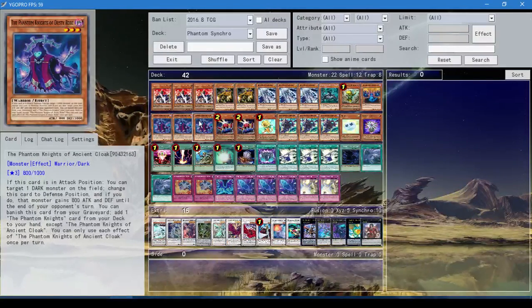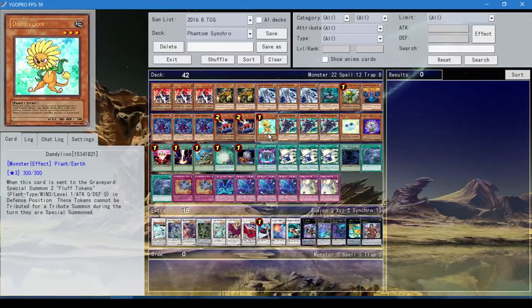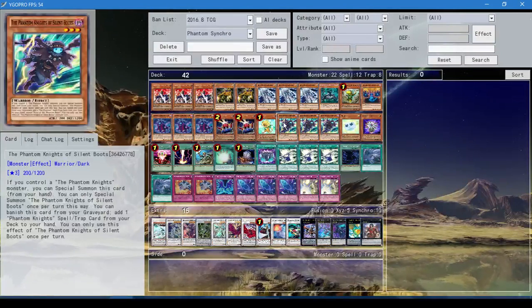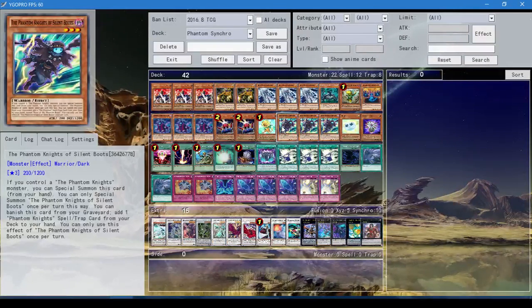Three Dusty Robe — he lets you search out whatever you want essentially, so it's too good. Two Car Trooper — Car Trooper lets you mill a bunch of stuff, it's also level 3, and it floats on destruction, which is also really nice. One Dandelion because Dandelion's too good. You want to mill a lot with this deck — you have Raiden, you have Car Troopers — so I wanted other things I could activate in the graveyard. Three Silent Boots — if you have another Phantom Knight you can special summon it, and you can banish it from grave to get any Phantom Knight spell or trap. Really good.